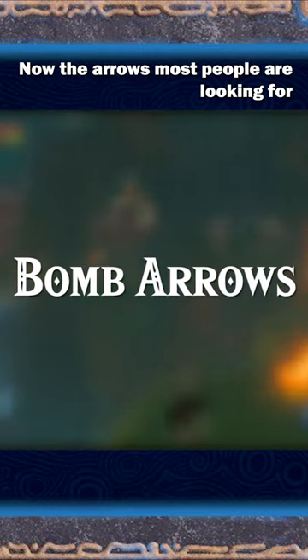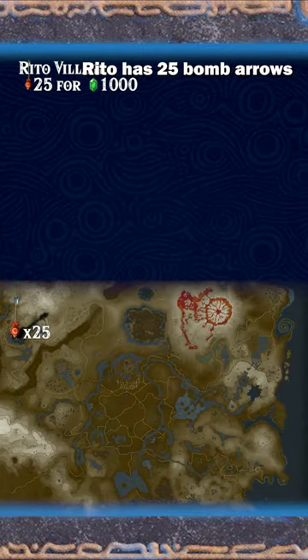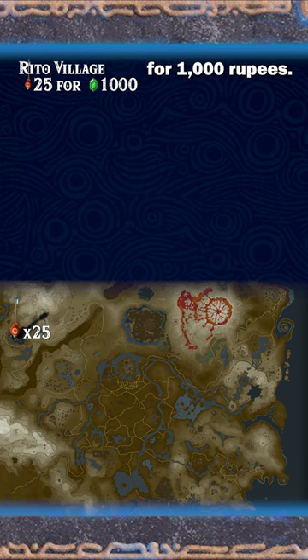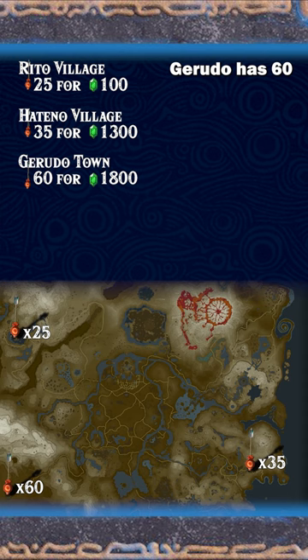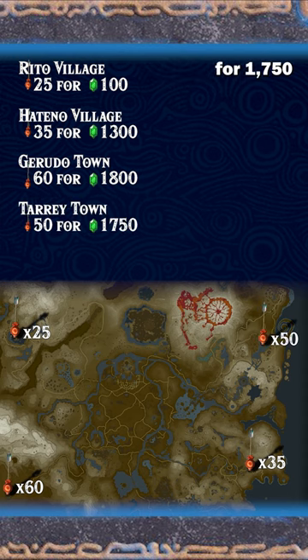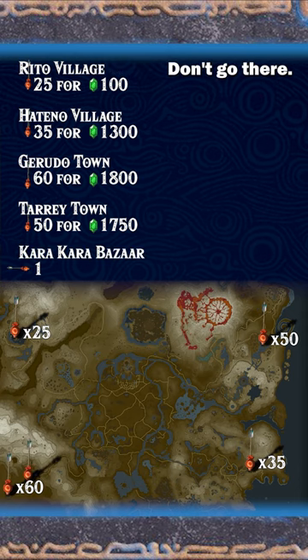The arrows most people are looking for are bomb arrows. Rito has 25 bomb arrows for 1,000 rupees. Hattino has 35 for 1,300 rupees. Gerudo has 60 for 1,800 rupees. Tarrytown has 50 for 1,750, and Karakara has 1 — don't go there.